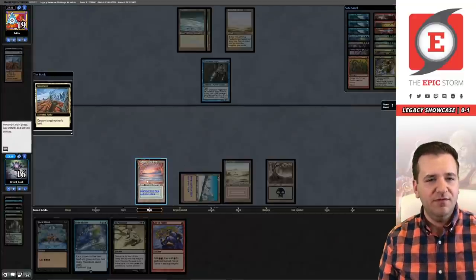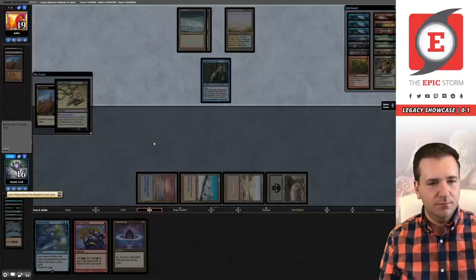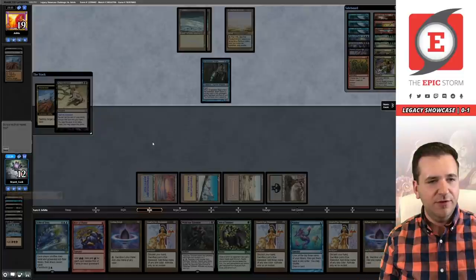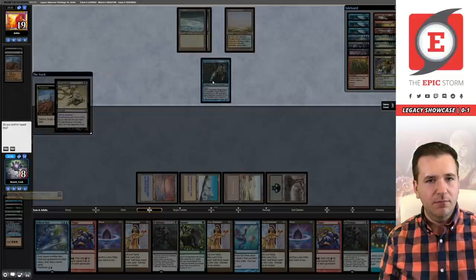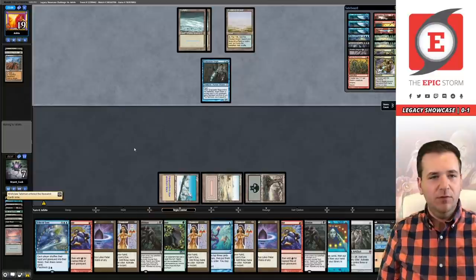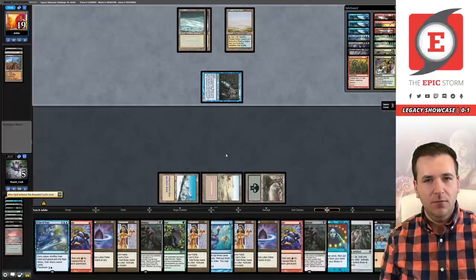Wasteland is still on the stack — we're going to cast Dark Ritual and then Ad Nauseam. Veil of Summer already resolved. We do have to stop and consider dying at six because if we flip Tendrils this would kill us. Actually I'm going to stop here because Arkin could dash the Monkey as well — Dashed Monkey would put us to three, so if we flip Tendrils that would actually be lethal. Arkin attacked with Snapcaster Mage and now we're in the second main phase feeling pretty good.